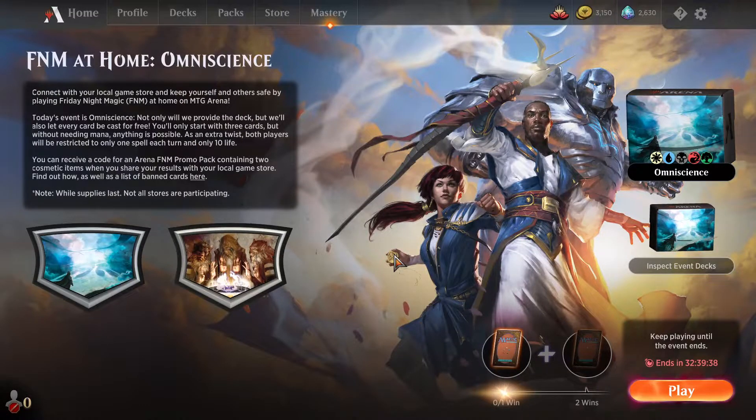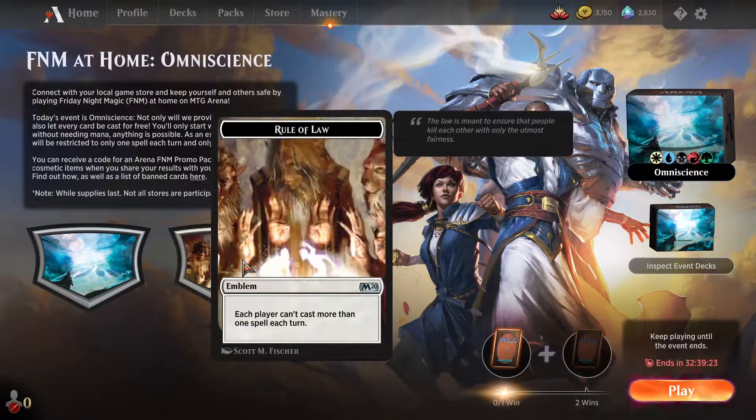Hey everybody, it's GalmanX and welcome back to more Magic Arena. Today we have the Friday Night Magic at Home event of the week. It is another Omniscience event, although they have changed things up quite a bit this time around with how they've built the decks, as well as the special rules of only being able to cast one spell per turn and everyone starting at 10 life.